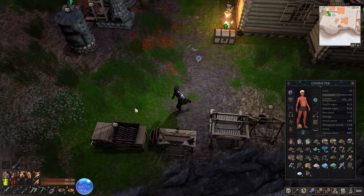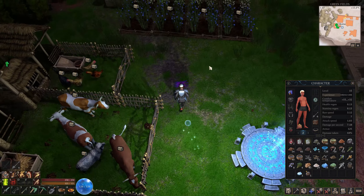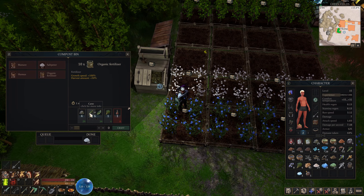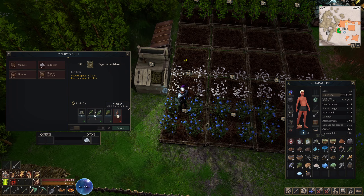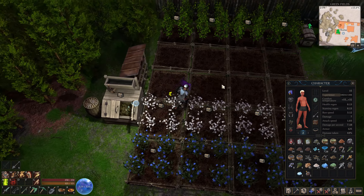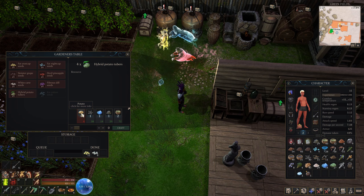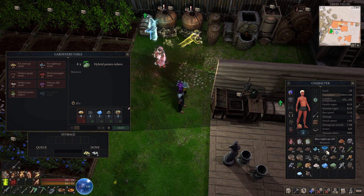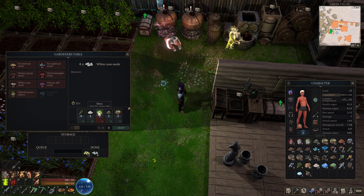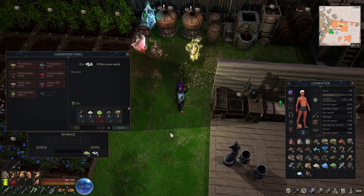Nothing new down here. Nothing new in the seed beds. Oh wait, we got something new over here - organic fertilizer! It's made with silt, cane, palm leaf or swamp dill, and vinegar - gives 100% grow speed and 50% harvest amount. It's the saltpeter that's been killing me. So for the white cane and hybrid potato you come to the garden table. Hybrid potatoes use potatoes, spider webs, blue slime, and silt. White cane is regular cane, knacker, slime, and swamp water.